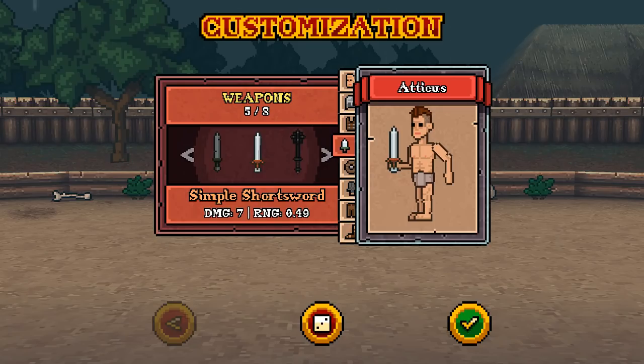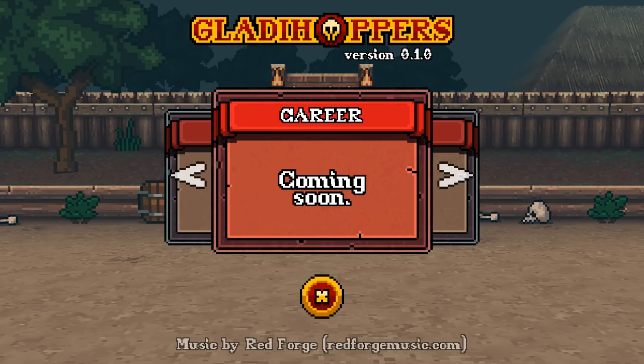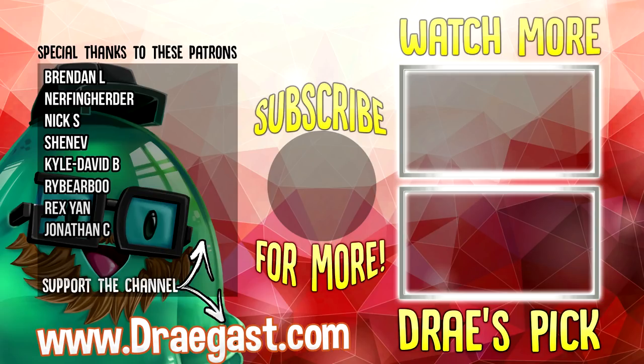The simple short sword with seven damage had a range of 0.49 — I'm assuming that's range, though it might be RNG. The big difference seems to be the range of the weapon, which helps quite a bit. And with that, we're going to wrap up this episode of Gladiahoppers, guys. I hope you enjoyed this awesome little itch.io game. If you want to play it for yourself, the link will be in the description. I might keep an eye out for this game as it develops, because I'm really curious how the career mode is going to play out. Thanks so much for being awesome — thanks for watching and liking, and I'll see you in the next one.